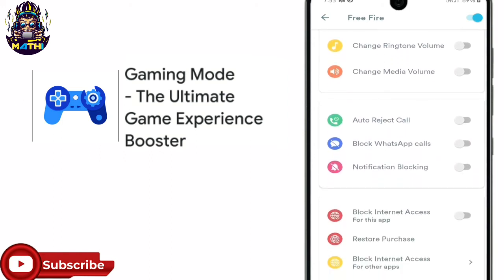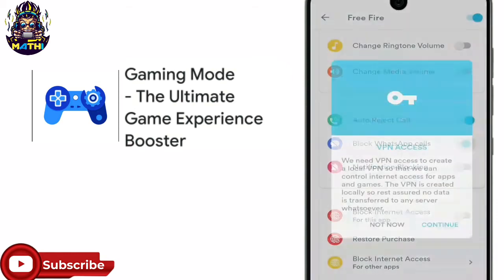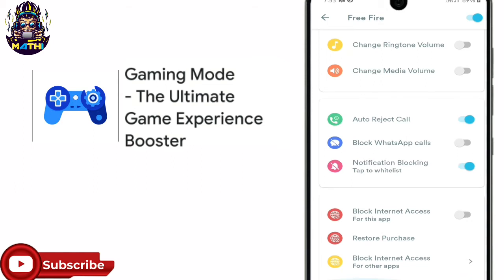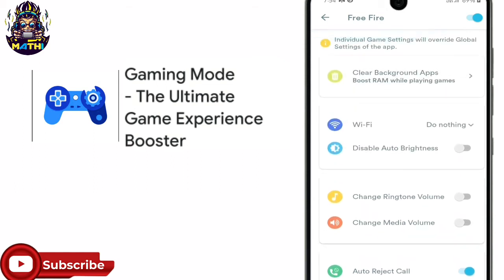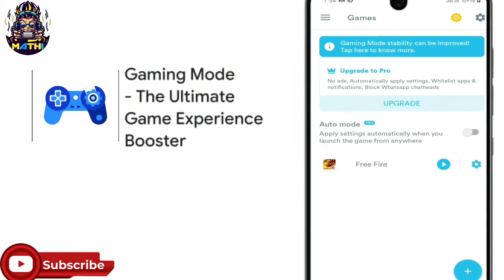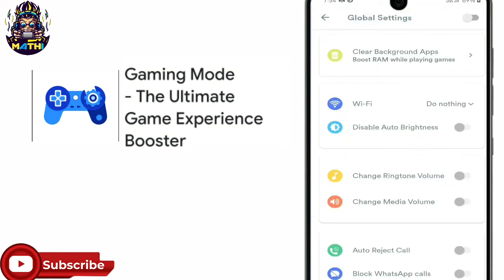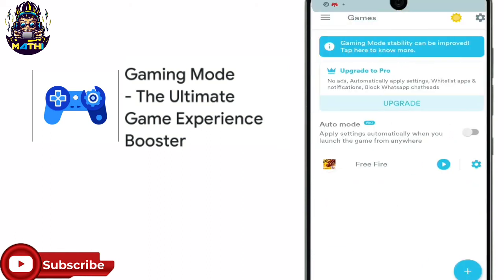You can block WhatsApp, do notifications, use VPN — there is no problem. You can block notifications. You can go to the game or go to the home screen.